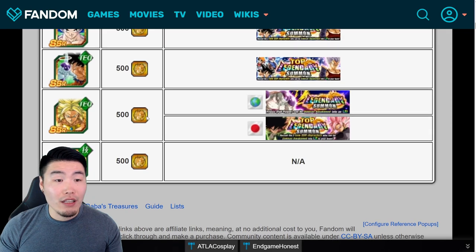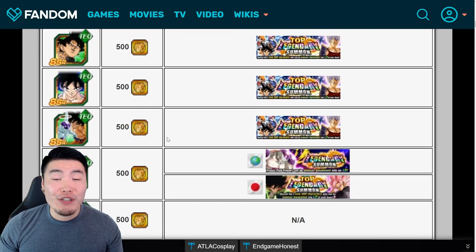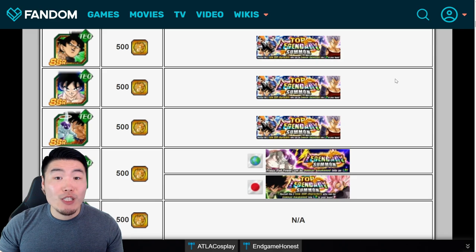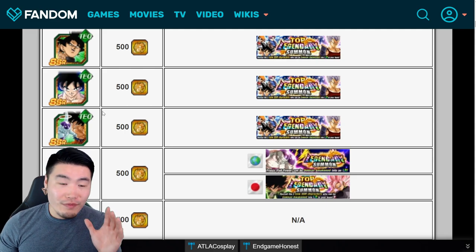After Goku and Frieza, TEQ LR Broly is number three, then Goku Black/Rose and Zamasu at number four. Finally, TEQ Super Saiyan 3 Goku is at the bottom. He's not a terrible unit, but he has some major ki issues. With the new link update, it's actually even harder for him to get his 18-ki super off, and without his 18-ki super he does like no damage — like a wet blanket, honestly.